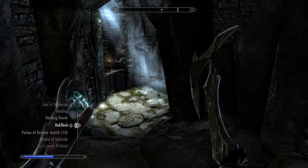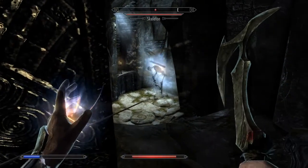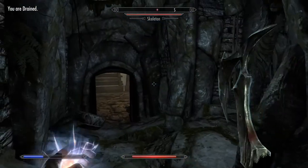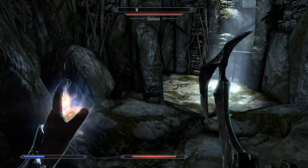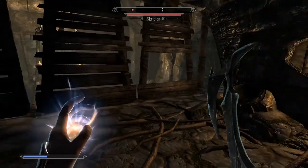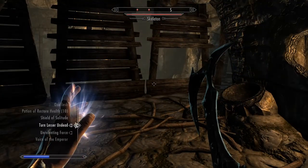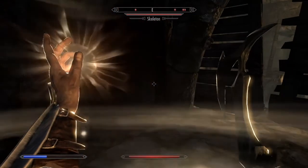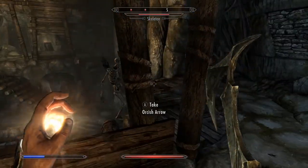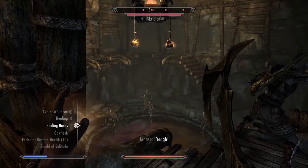I hear the skeleton but I don't see it yet. I'm going to experiment with Turn Lesser Undead. He runs away now — okay, that's cool. Where does he go? I know there's a booby trap there that Jenessa will inevitably step on. So the skeleton ran away — maybe not the most useful thing in the world. Let's go ahead and top off the health. We've got tons of skeletons over here.